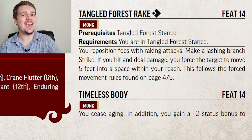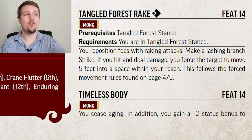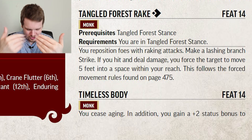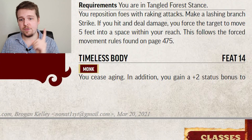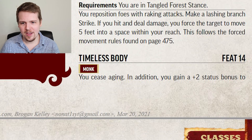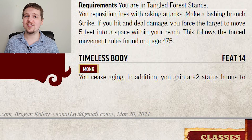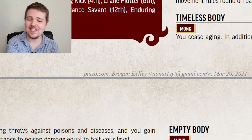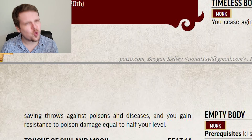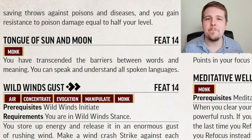Tangled Forest Rake makes Tangled Forest Stance even better at crowd control — you make a melee attack, and if you hit, you can move the target 5 feet. Timeless Body is a piece of flavor text that I believe is very important: you cease aging. A monk that takes this feat will never die of old age. You also get a plus 2 status bonus to saving throws against poisons and diseases, and poison resistance equal to half your level — overall a really good defensive feat with really cool character flavor. Tongue of Sun and Moon is not a feat I would ever imagine for a monk...